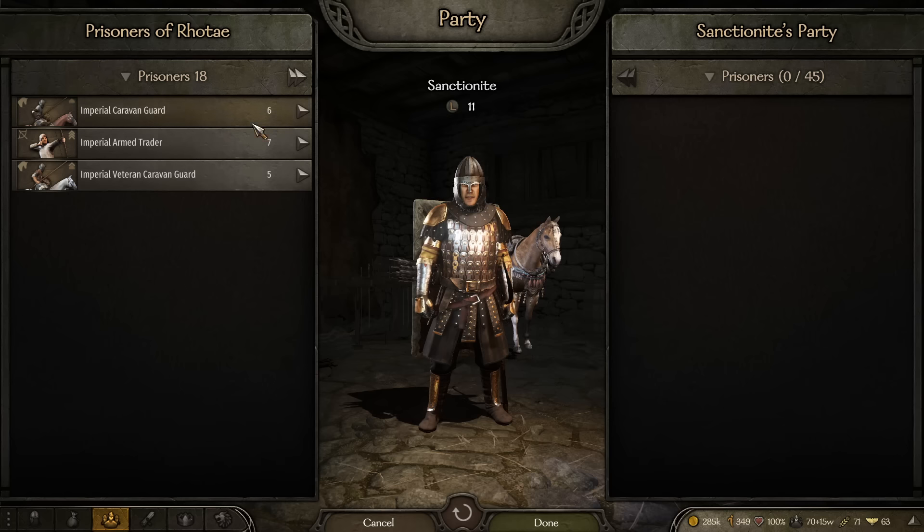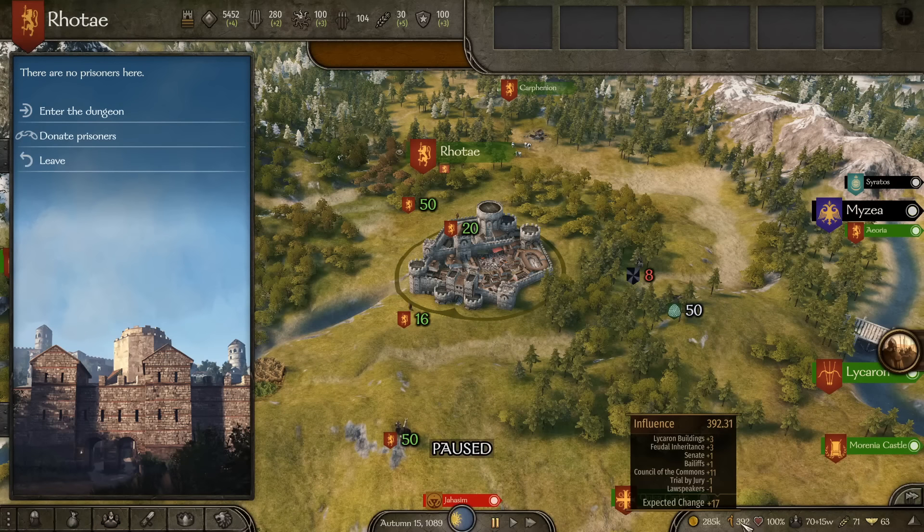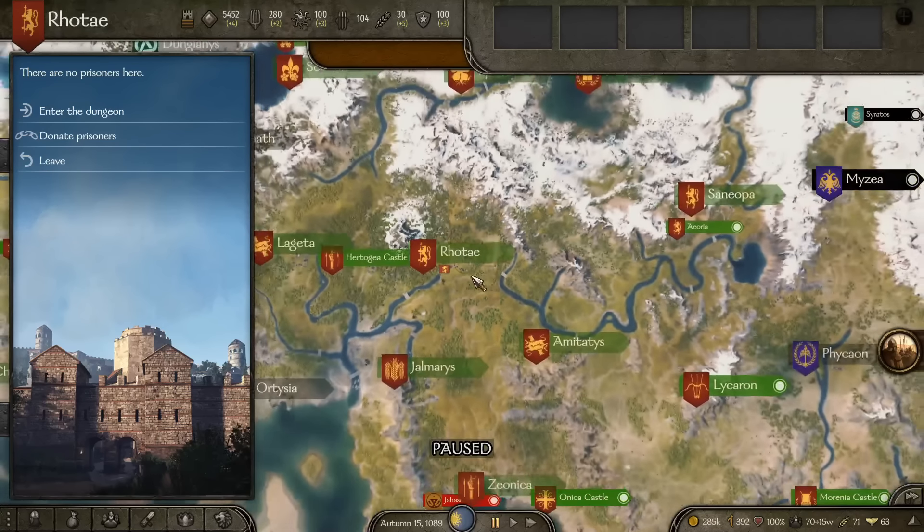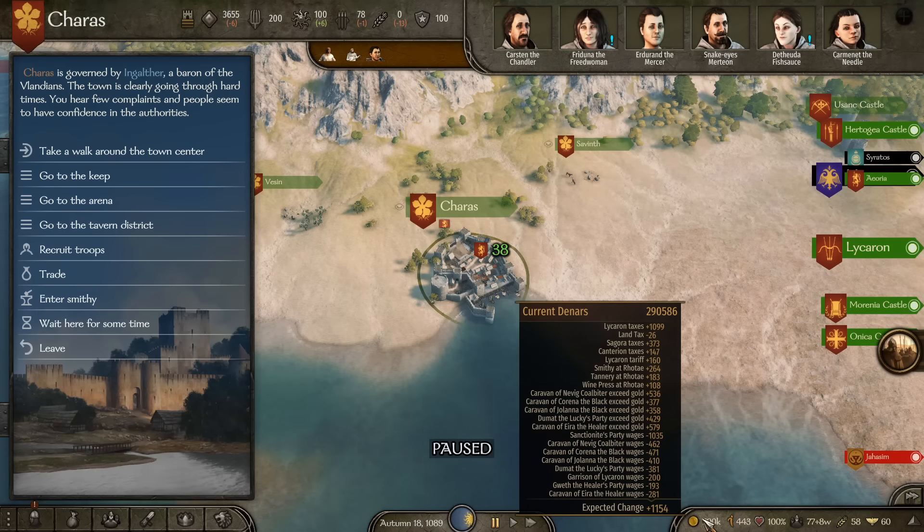I was at 349 influence from just one caravan fight, and donating here took me from 349 to 392. This is by far the fastest way to gain influence. Whenever you need influence, just donate a ton of prisoners captured from other factions or bandits to any keep or town that you do not personally control.